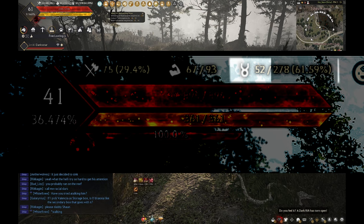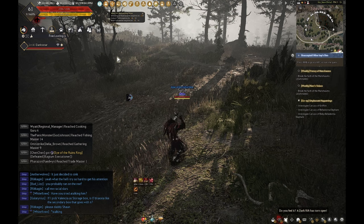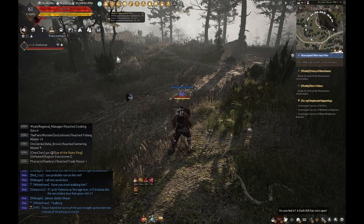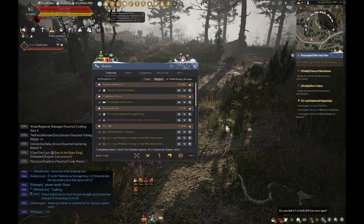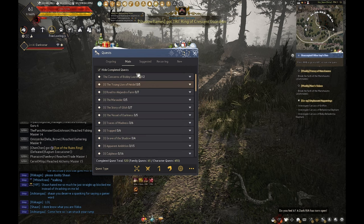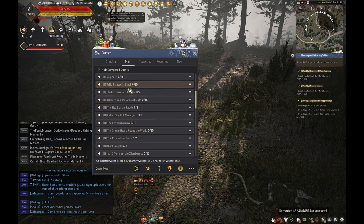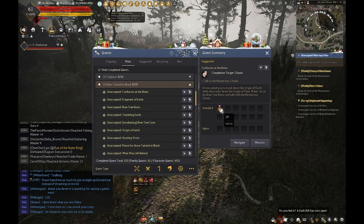There are two main ways to get contribution points. The first one — if you are a new player, I strongly suggest going through the main story quest. You can follow those through your Black Spirit, press O to bring up your quest journal, click on main, and follow along. Most of these quests will give contribution points — like this one right here gives 60 contribution experience.